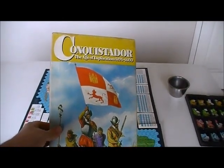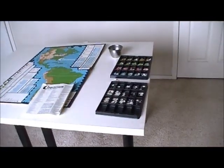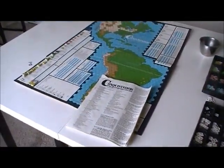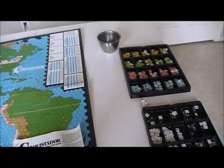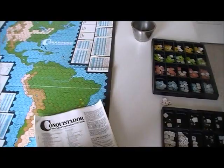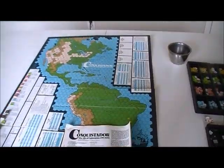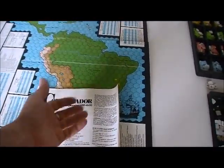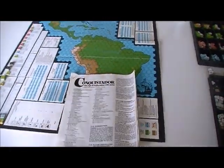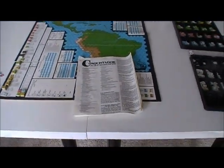The game is Conquistador. I have the Avalon Hill version, not the SPI version. However, I lost my Avalon Hill rules at some point, and my friend Bart happened to have a copy of the SPI rules. He tends to sell a lot of his games, so I was lucky to photocopy them before he got rid of it.